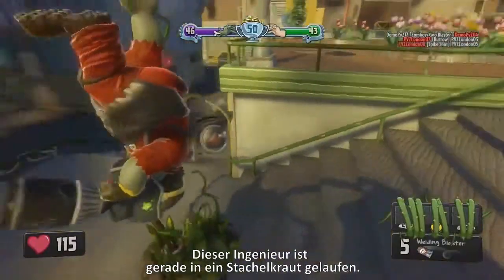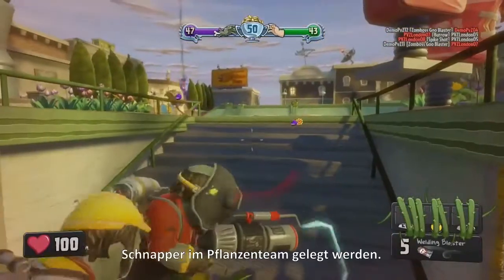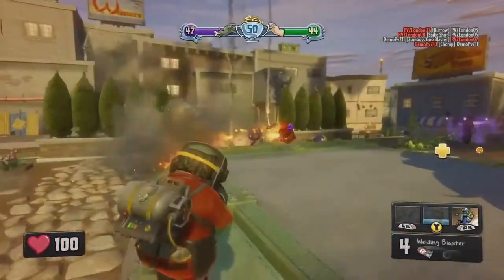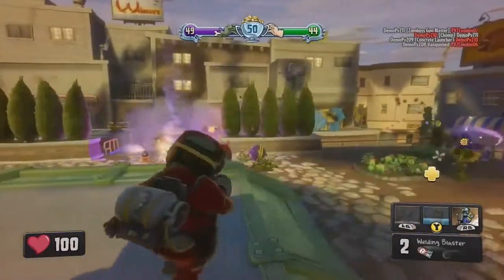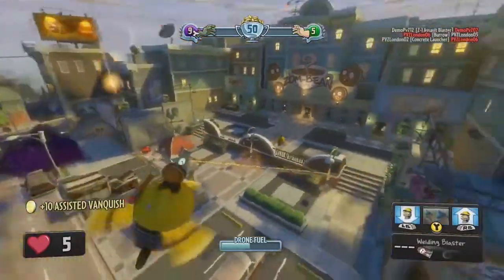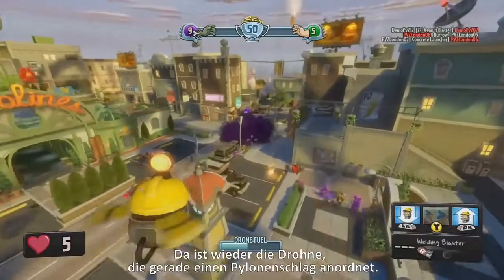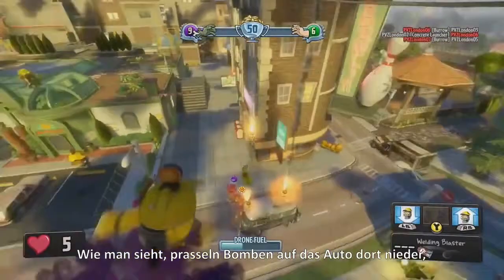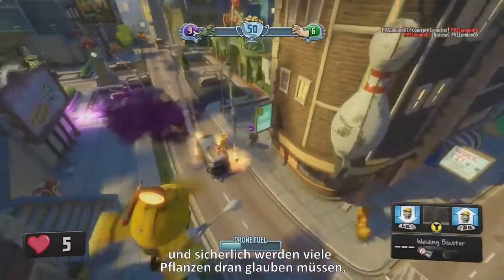The engineer just got caught in a spikeweed — the spikeweed is a trap laid down by the Chomper on the plant team. Here we are on the drone again, calling in zombie bomb strikes. You see those bombs hitting the top of that car there? Those will take out a lot of plants.